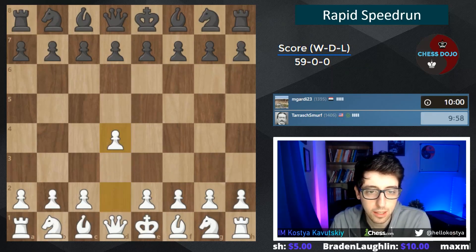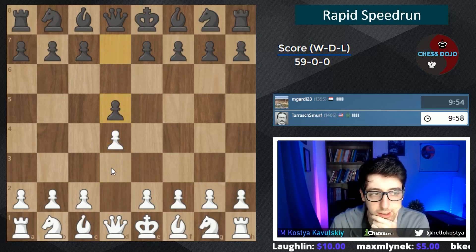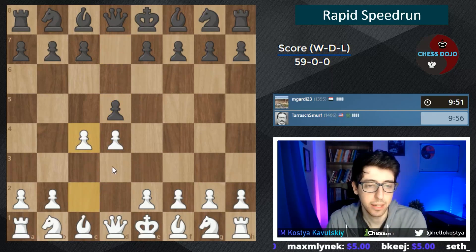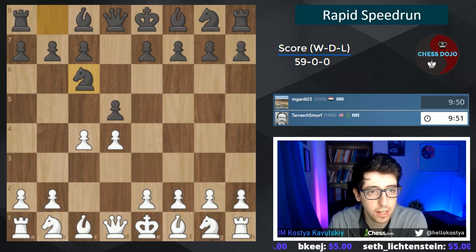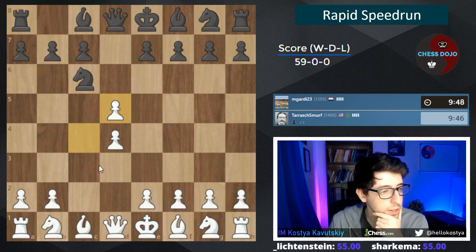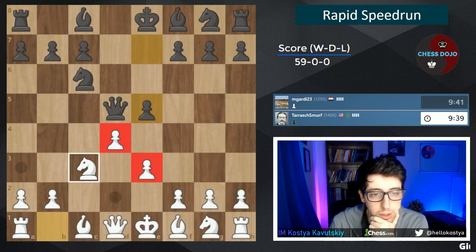We're sticking with 1.d4 for the speedrun, all 1.d4, going with the Queen's Gambit — d4, c4 against everyone. We got the Slav. We had this in the first game of this series. The line I like for white is pretty simple: c-takes d5, e3 defending the pawn and preparing knight c3. Our idea is to use our two pawns in the center against black's one. Knight c3 — main move is bishop b4.